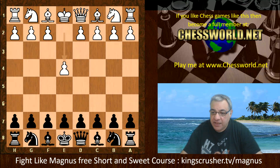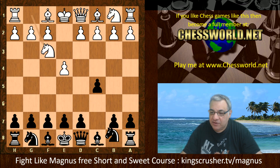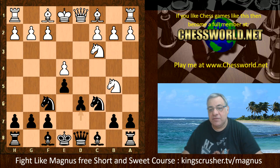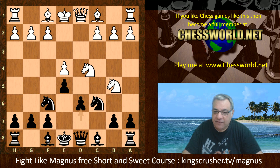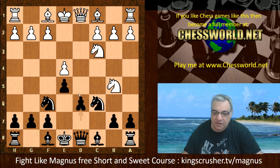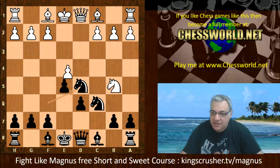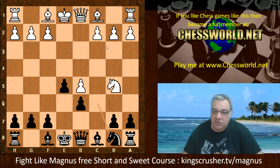So e4 from David Navarro, we have c5 — the Sicilian defense, a fighting move. Knight f3, Knight c6, d4, c takes, Knight takes, Knight f6, Knight c3, e5, Knight b5, d6. At move 7, Navarro chooses the World Championship popularized move Knight d5 — this early Knight d5 instead of Bishop g5, which used to be the most often used past move. White has Knight d5 and Bishop takes as two major options, but Knight d5, Knight takes, e takes, Knight b8.